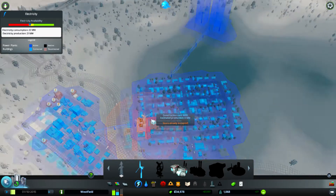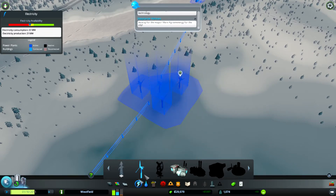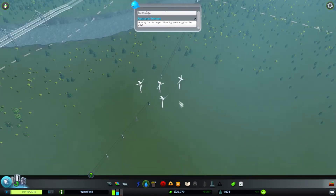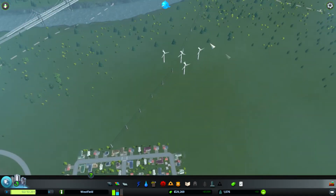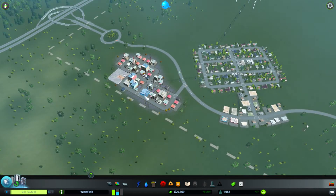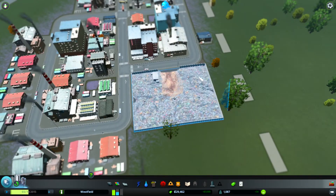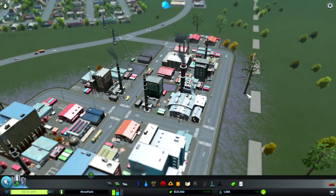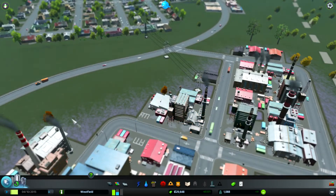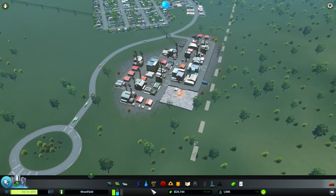This whole area is now known as Grid Town. This place is still struggling with electricity — we're just not generating enough — so let's get another wind turbine. This is the point where we probably want to start looking at getting a coal power station instead, because as we expand we're going to need a ton of wind turbines. The coal power station is a lot smaller. Also, the industrial side of town is starting to pollute the ground, which lowers land value.